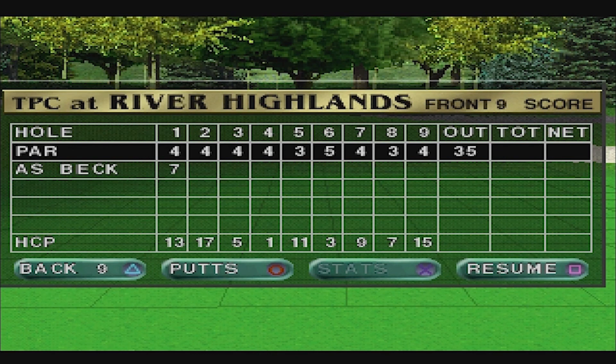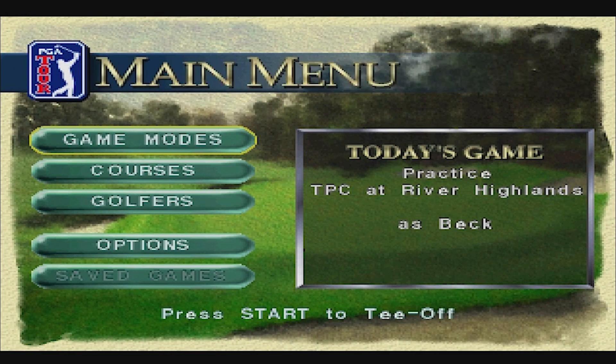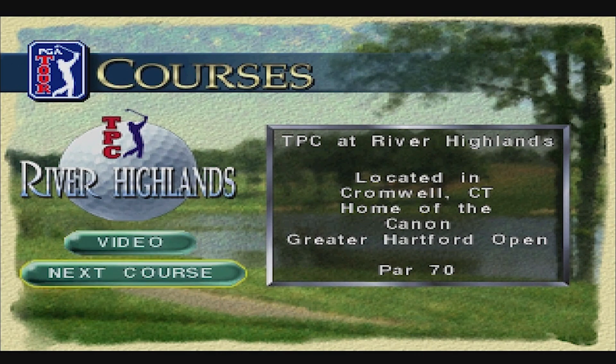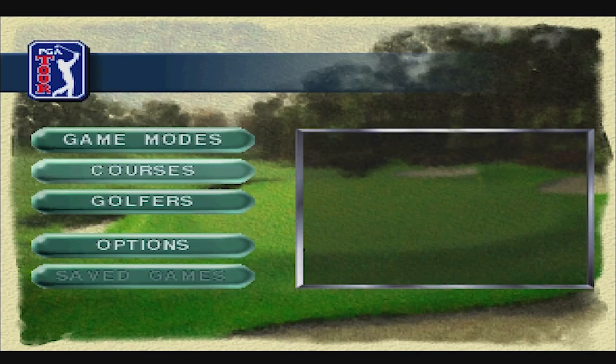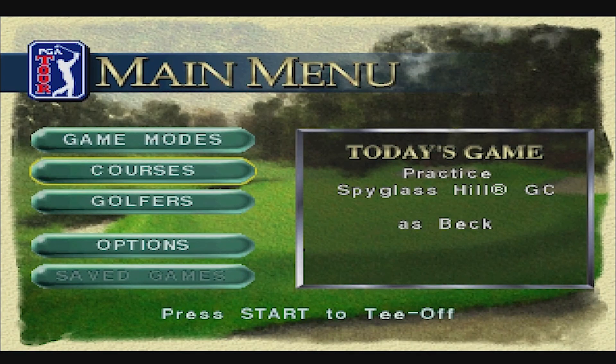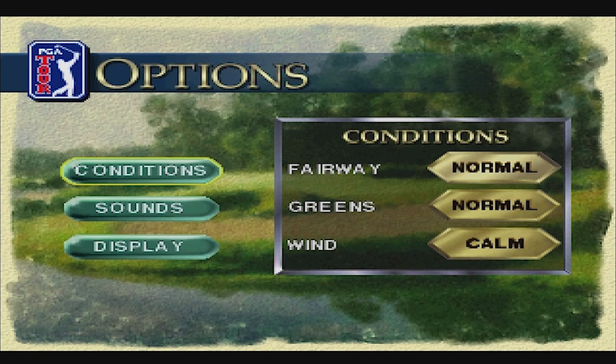But I think I'm starting to understand it a little bit better now. Let's go into courses. Next course — Spyglass. Options. We want more than one hole, but I don't know how, what else we can do. Normal, that'll be fine.